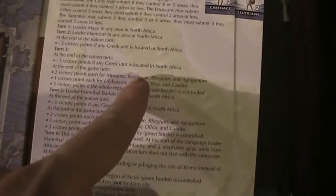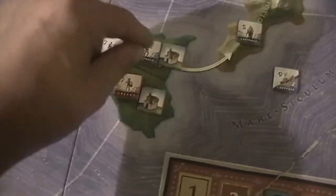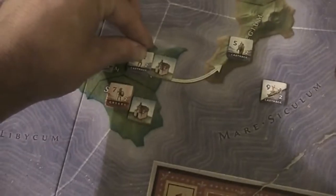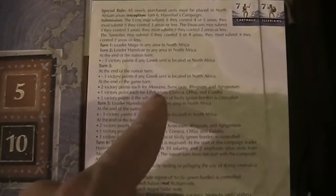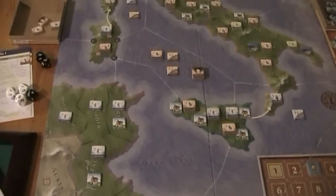Carthage: one point for killing a Greek unit, and no Greek units in North Africa. Two points each for Messana, Syracuse, Regium, and Agrigentum — they control Agrigentum, Messana, and Regium, so six points plus one is seven. One point for Lilybaeum — they still control Olbia, so eight. Three points for controlling the whole of Sicily — no. That means eight points for Carthage.